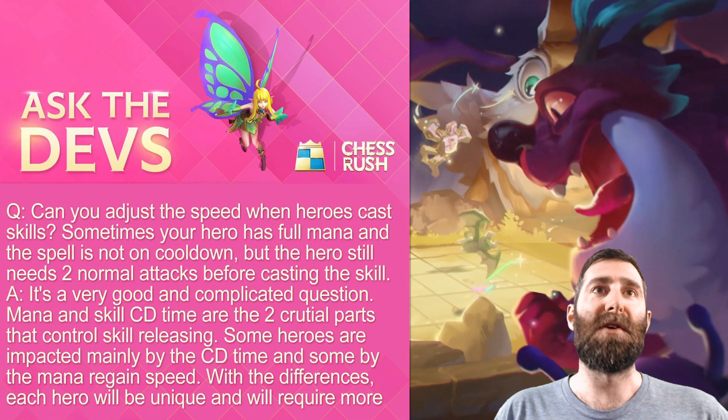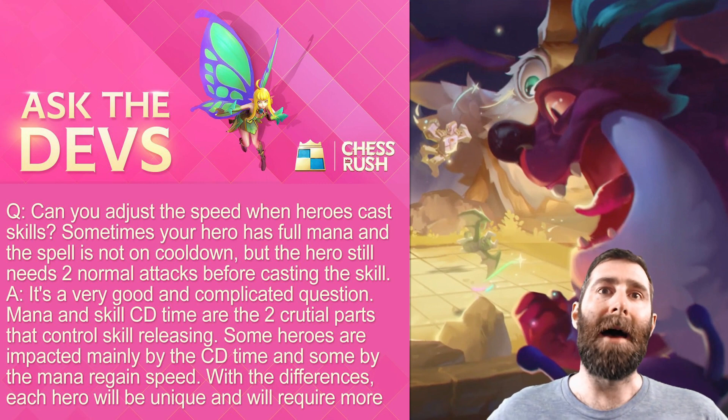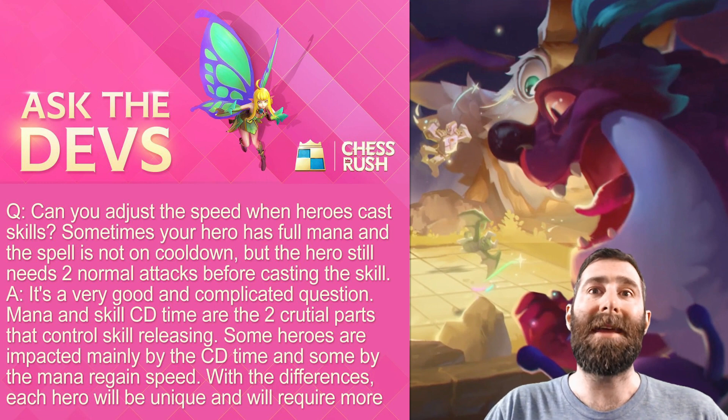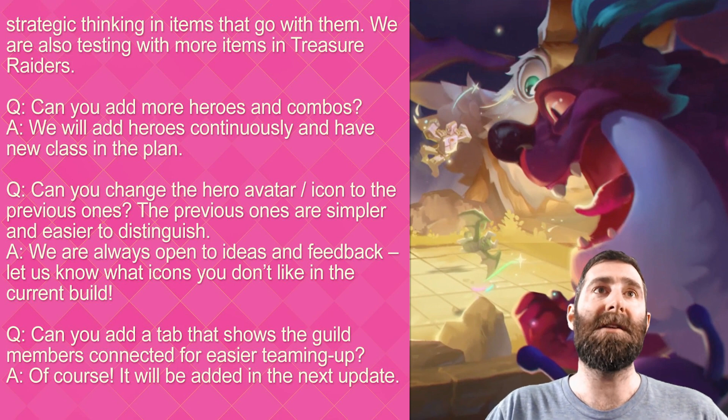Then we move on to this week's version of Ask the Devs. The first question: can you adjust the speed when heroes cast skills? Sometimes your hero has full mana and the spell is not on cooldown, but the hero still needs two normal attacks before casting the skill. The answer: mana and skill cooldown times are two crucial parts of control when the skill releases or triggers. Some heroes are impacted mainly by the cooldown time and some mainly by mana regen speed. The differences to each hero will be unique and will require more strategic thinking in terms of placing items on each hero.